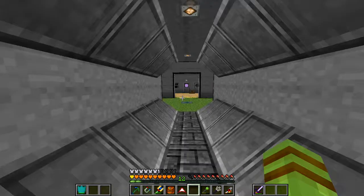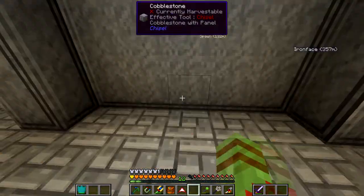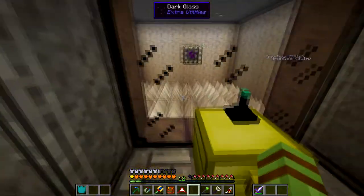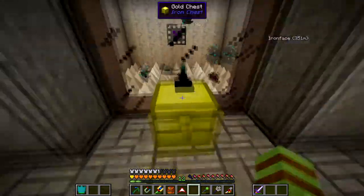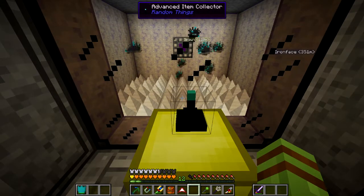So real quick, I do want to show you guys that I actually use this system in my world. If I come downstairs here and come over here, you'll see — if I flip the lever — I have some iron spikes set up, an item collector, and replicators. Not a whole lot in there right now, but there's a lot in my system.